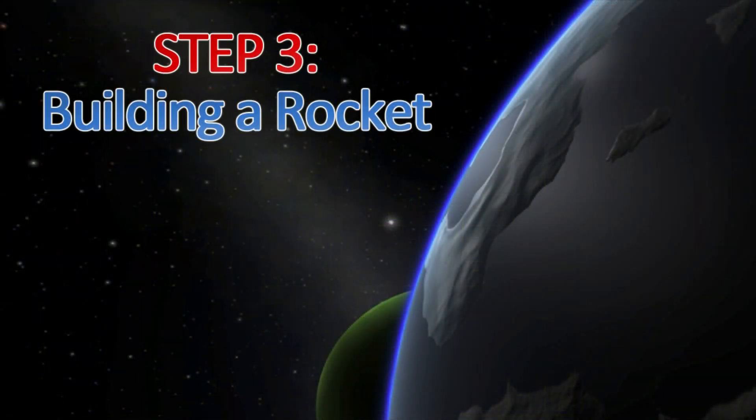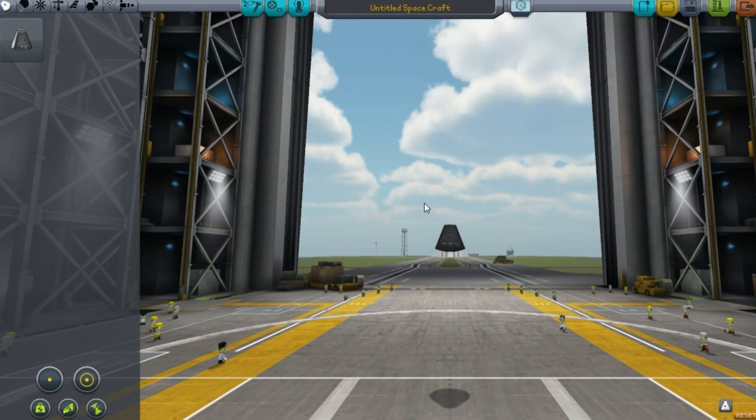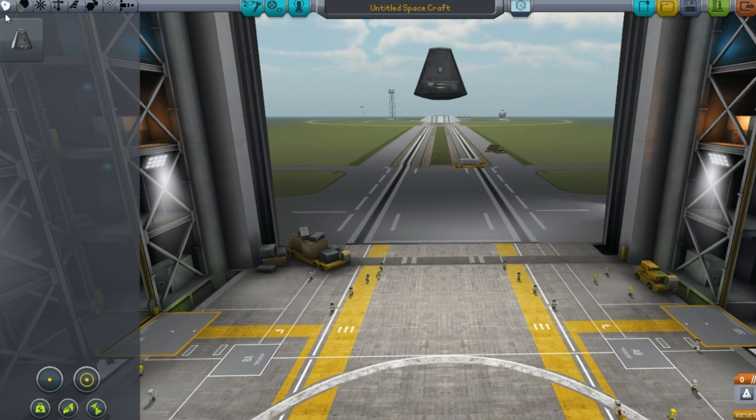Step 3: building a rocket. Head back to the VAB to find the new parts in stock. We'll need to get a rocket into orbit and then back to land for the next part of this guide. To begin with, we place an FLT400 fuel tank and an LVT30 liquid fuel engine underneath our command pod.